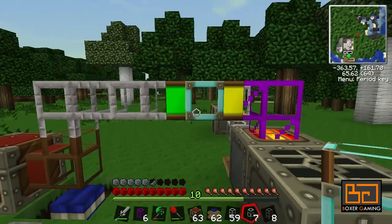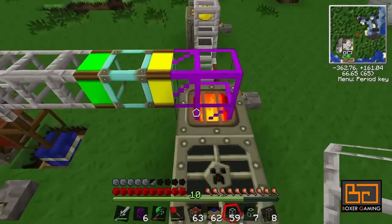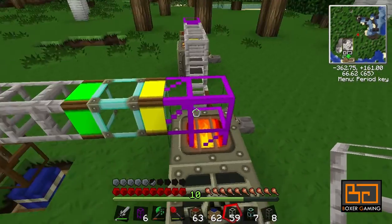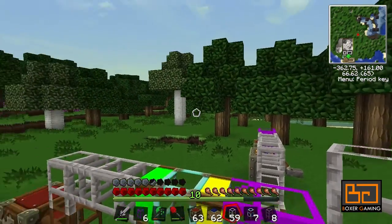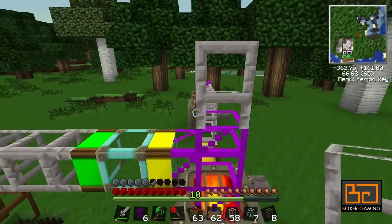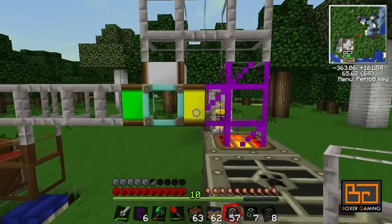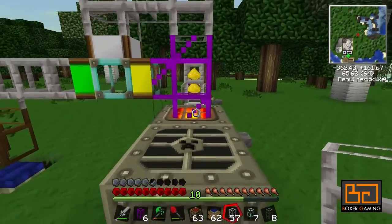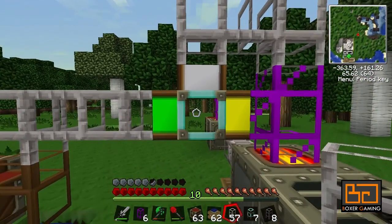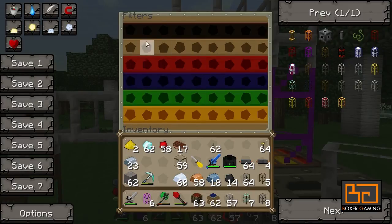The next thing we need is a diamond pipe. This is a little confusing but we'll finish this first. Any items that can't go into the machine will be sent somewhere else. We can either send them back into a chest, or for a basic setup we just want to loop them around. So any items that can't go into the macerator down here will be sent up and back around again.